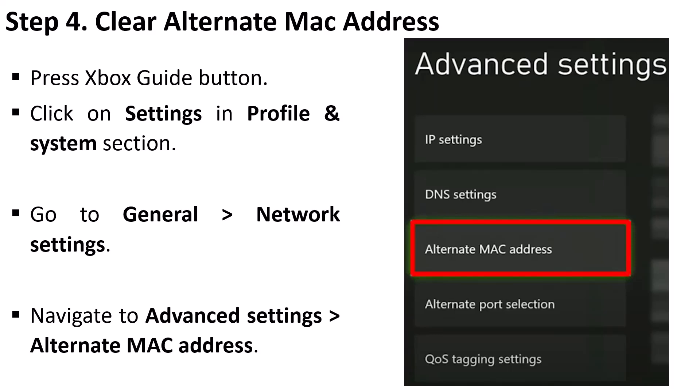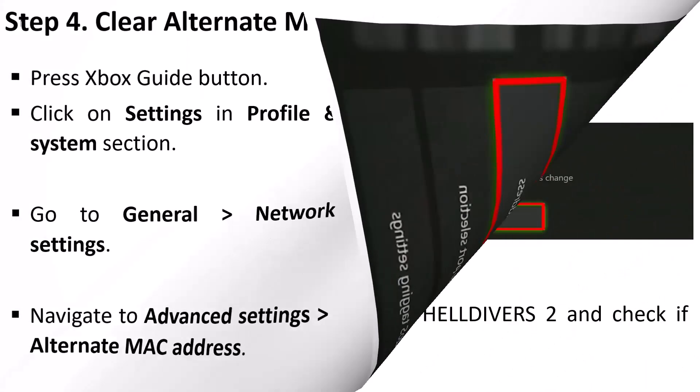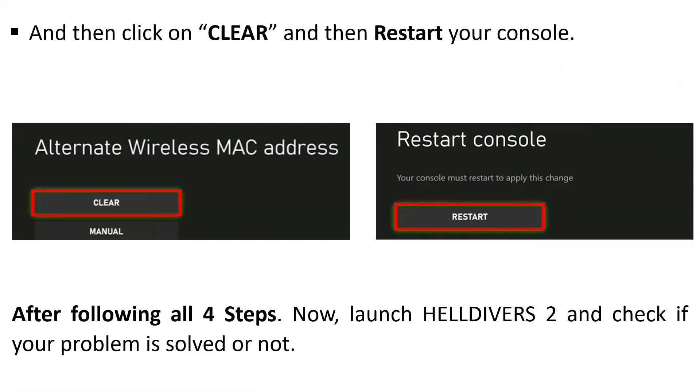Step 4 is to clear the alternate MAC address: press the Xbox guide button, click on Settings in the Profile and System section, go to General, then Network Settings, navigate to Advanced Settings, select Alternate MAC Address, click on Clear, and then restart your console. After following all four steps, launch Helldivers 2 and check if your problem is solved.